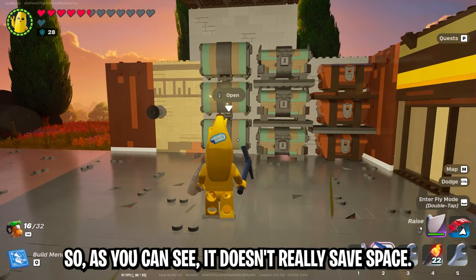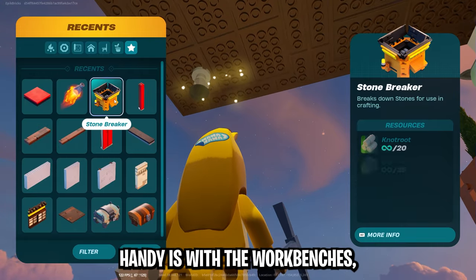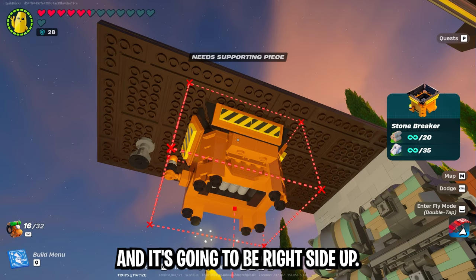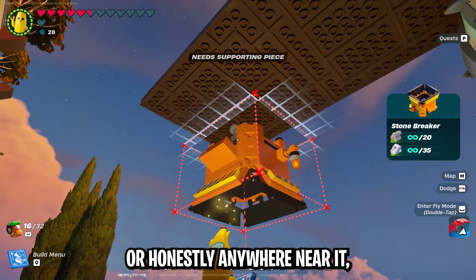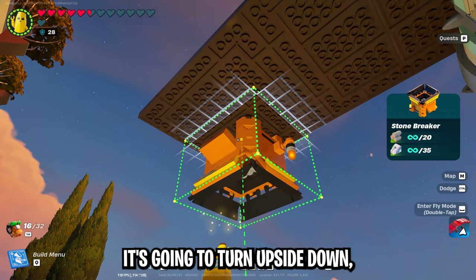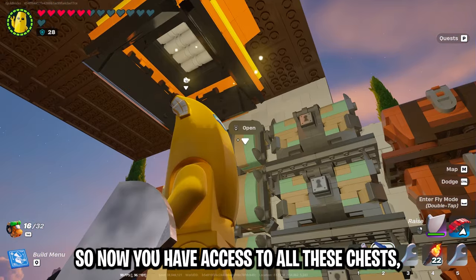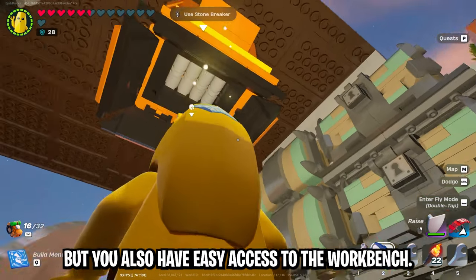Putting chests sideways doesn't really save space but it looks cool. Where it really comes in handy is with workbenches — normally looking at the ceiling just shows red with no attachment points and the workbench stays right-side-up. But the second you look at the base of the thruster it flips upside down, and then you can nudge it into position and place it on the ceiling. Now you have access to all your chests and easy access to the workbench.